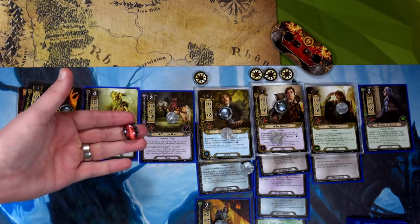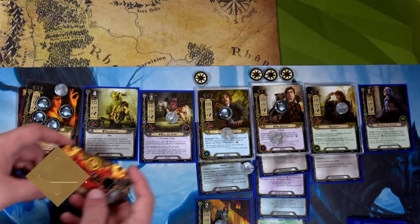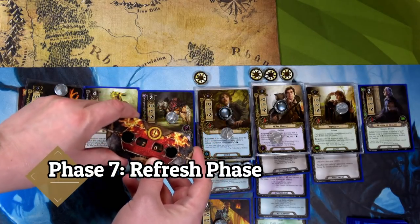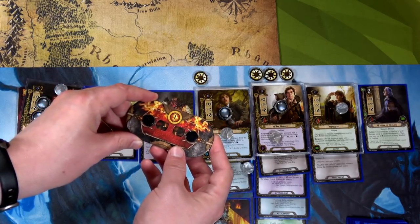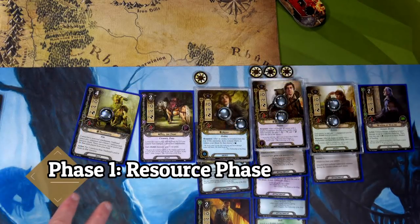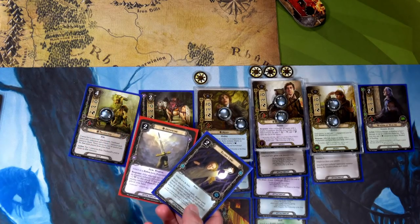We exhaust the Warden of Healing to heal one point of damage on Grim Bjorn, but he still has three damage — we need another Warden of Healing. That ends the round. The Hobbit deck is at 20 threat and the Rohan deck is at 33. Moving to the resource phase, we generate resources and draw cards — we have Gúthwinë and Silver Lamp. Nice!